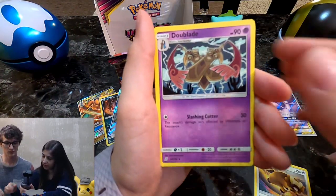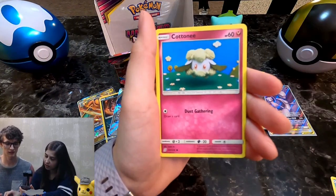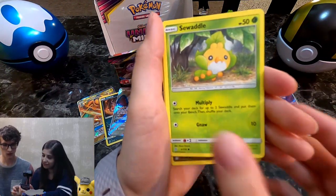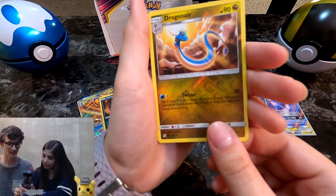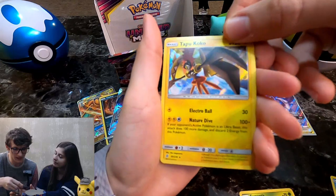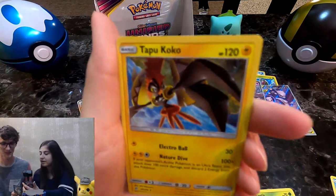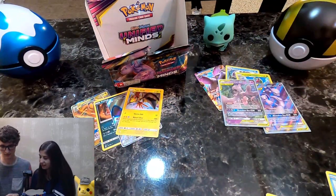Dublade, Oranguru, Dewpider, Drampa, Cottonee, Swaddle, Dragonair, and a Tapu Koko — that is a holographic, you can barely tell. But it's another Tapu. You're doing pretty good on getting those Tapus.